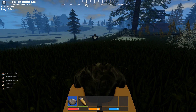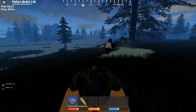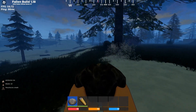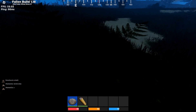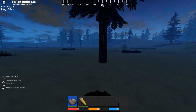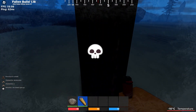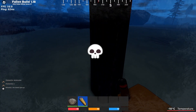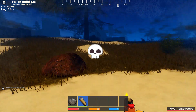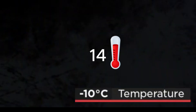Yo, a cow! Okay, so crouch is Control. What do I do with the rock? Why can I kill this bush? No, I can't kill the bush. I can't set it on fire either. How do you set the trees on fire? Nevermind. Negative ten degrees Celsius — that's pretty cold.